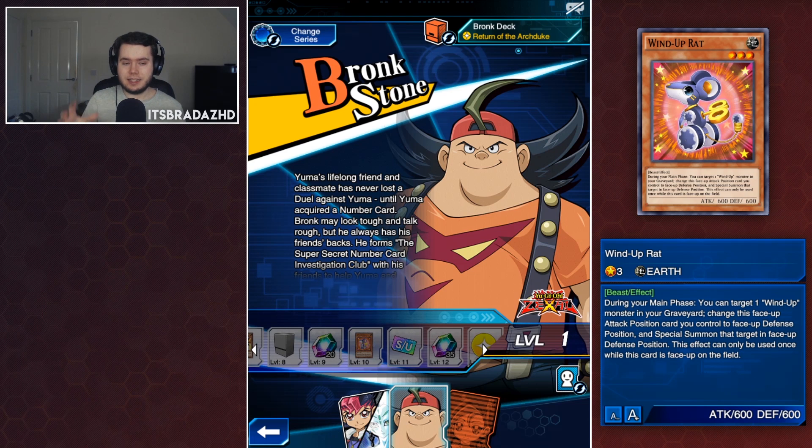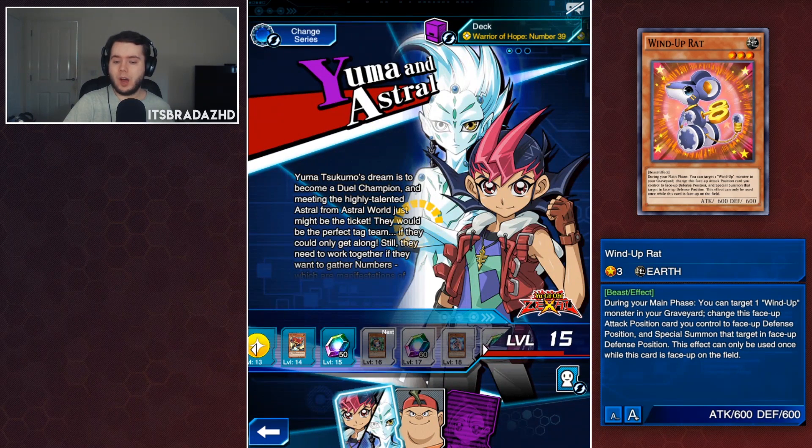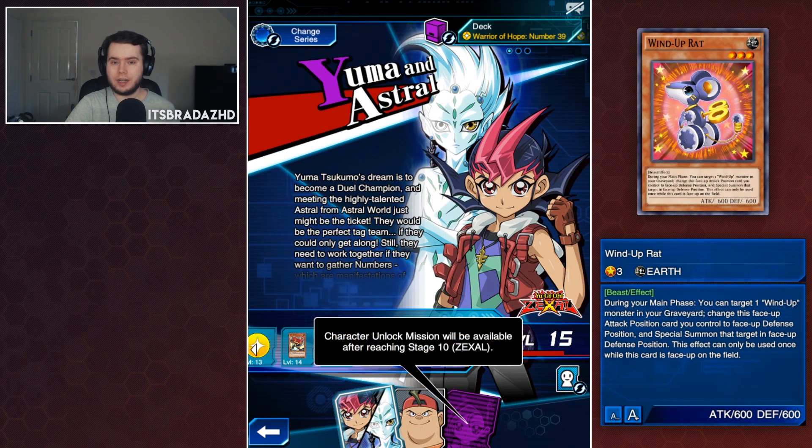Wind-Up Rat might become necessary for the deck — he's pretty decent but it just depends how good that deck is at getting things in the graveyard. You normally summon this, summon from the graveyard, Exceed Summon — so he might be completely necessary just for this card, at which point you want to lock him. Right now I'd prioritize Yuma, and from what I'm hearing you might then want to prioritize Torii because she might be important for a box deck. Let me know what you think of Bronc — thanks for watching, see you in the next Duel Links video.